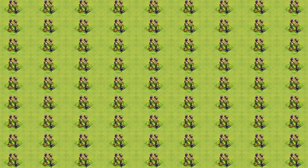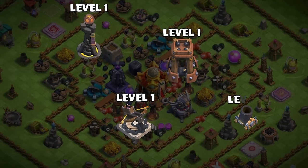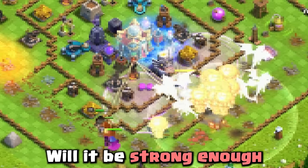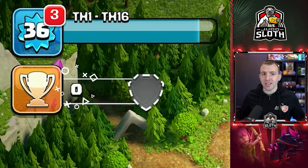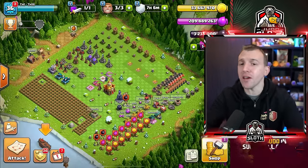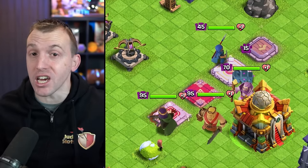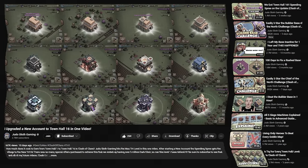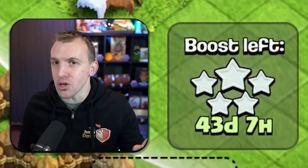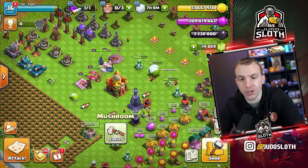I have over 3 million Dark Elixir on this Town Hall 16 account with only level 1 defenses — will it be strong enough to defend the most precious resource in Clash? I am at zero trophies, but I don't think this base layout would defend, even though I do have temporarily maxed level heroes. I gemmed this account from Town Hall 1 to 16 in a single video, and that gave me a 43-day boost. Let's remove these obstacles so we can change the layout.